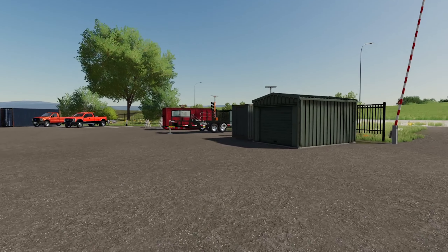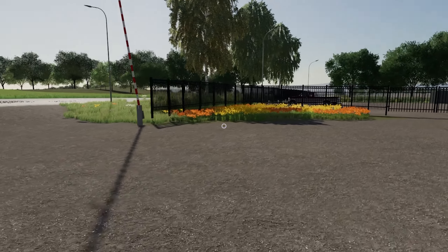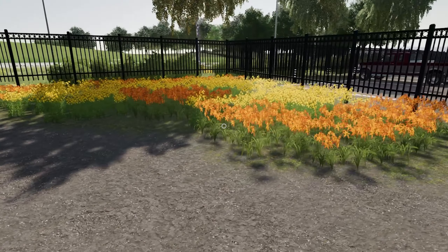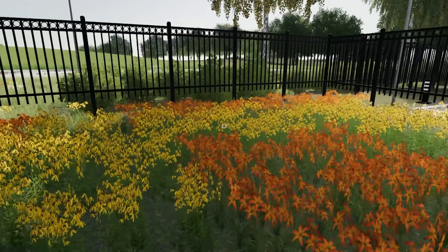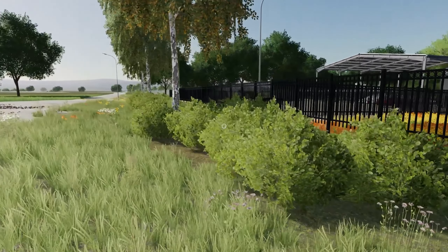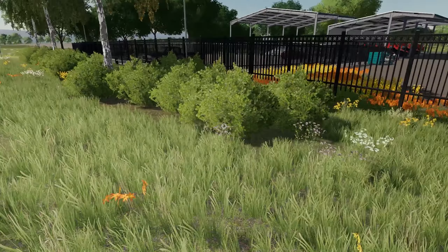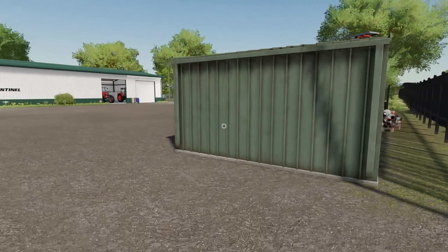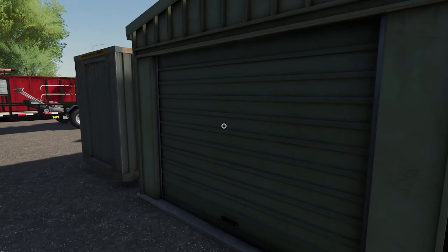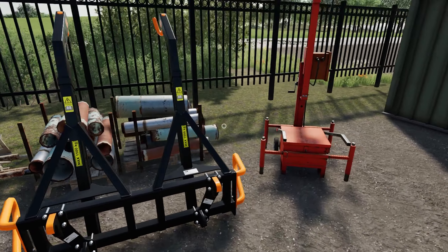Welcome to the new public works facility guys. It's similar to the old one but a little bit more detailed — got a few more little bells and whistles. We've got our gates that close, which are really cool. There's a nice little area with some flowers just to kind of liven things up, some trees with some bushes, and street lights of course.